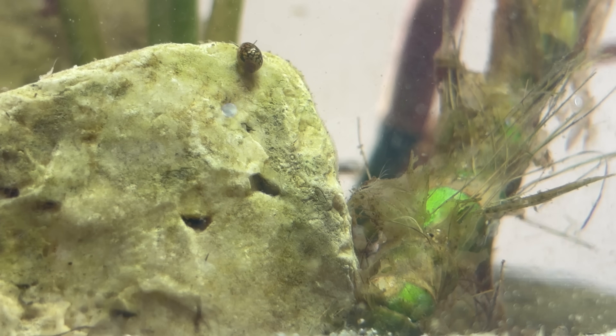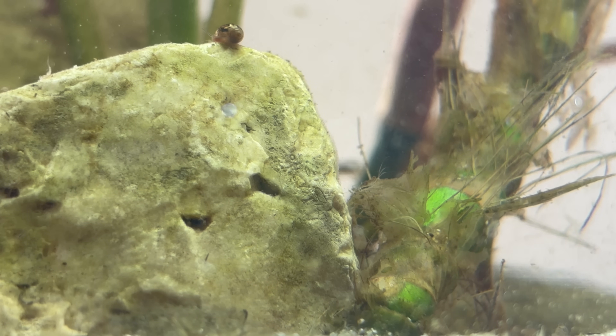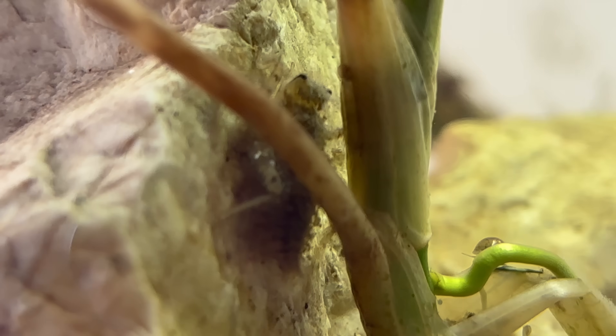Among all the creatures in this jar, the largest and perhaps the most fearsome is the dragonfly nymph. Unlike the grazing mayflies and snails, this is a true predator — a hunter perfectly adapted to life in the shadows of ponds and lakes. Dragonfly nymphs feed on almost anything they can overpower: mosquito larvae, small crustaceans, worms and even other insect nymphs. In larger ponds they are capable of taking down tadpoles and even tiny fish. The key to their hunting success lies in a weapon unlike anything else in the insect world — the extendable lower jaw, called a labium. Normally it is folded under the head like a hidden arm, but when prey comes close, the nymph fires it forward in a fraction of a second, grabbing the victim with hook pincers at the tip and pulling it back into its sharp mandibles. This ambush lifestyle, powered by patience and explosive speed, makes the dragonfly nymph the apex predator of this tiny ecosystem.